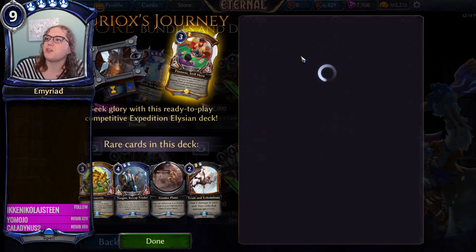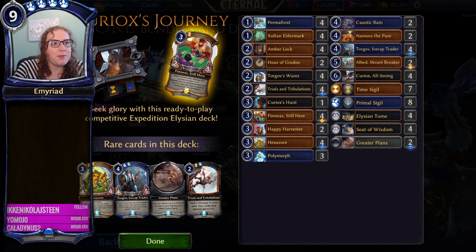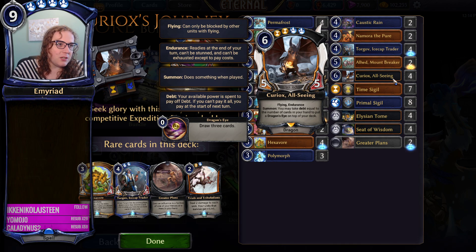Each of these decks does contain Archiport Tome, which you're going to need if you're just starting out. Curiox's Journey is a little bit less good. Looking at the Legendaries, we have Ultart Curiox All Seen, which is reasonable - I've seen it played a couple of times, but I haven't seen Elysian played to a pretty significant extent in Expedition. Playing a 5-5 Flying Endurance with a contract ability is okay. The card draws great, the endurance and flying is nice, it gives a nice value engine, but it's a slow card that's pretty easy to remove, which can get you into a lot of trouble given how aggressive the current meta is.